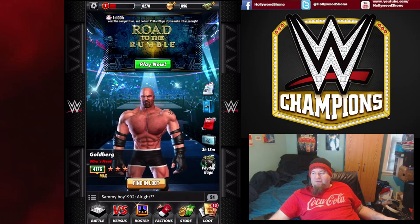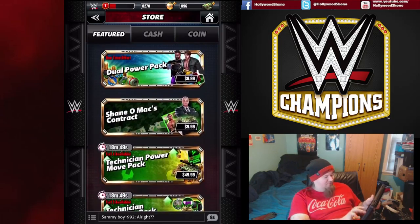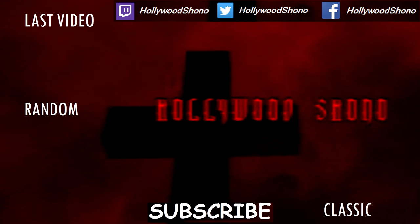So that's it showing off the Undertaker video. You can get that card for $4.99 — a lot of people say the Shadow Max Contract is really good because it gives you tons of cash and coins through payday bags. On the last payday you get 30 of them and a two-star gold Mr. Wonderful, which will probably help you advance quite a bit. I hope you liked this video showing off the one-star gold Last Outlaw Undertaker. Please give this video a like, comment, subscribe, and share amongst your friends. Check out my other WWE Champions videos playlist, Facebook, Twitter, and Twitch. If you want me to open up the Shadow Max Contract and do some battles with Mr. Wonderful, please leave your comments down below — have a wonderful day!